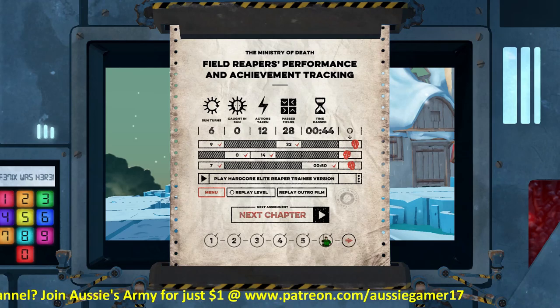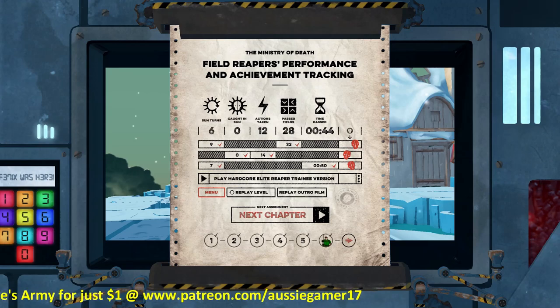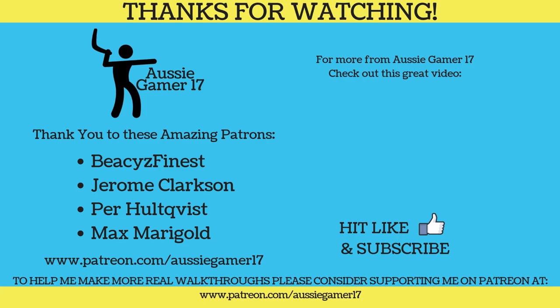That's going to be it for this video, guys. Please join me next time where we go through chapter two. Hope you enjoy this series — if you want more, let me know in the comments below, make sure you hit the thumbs up button, and subscribe to the channel if you haven't already. If you want to help me make more guides like this, please go and support me over on Patreon — there's a link in the video description where you can become a member of the Aussie Army for just $1. There's the bell — you know what that means. Class dismissed. We'll see you next time. Bye.